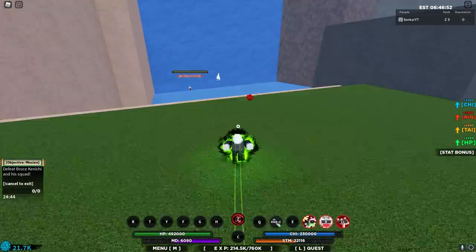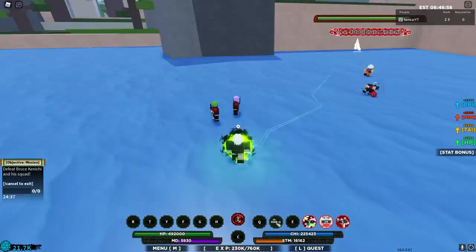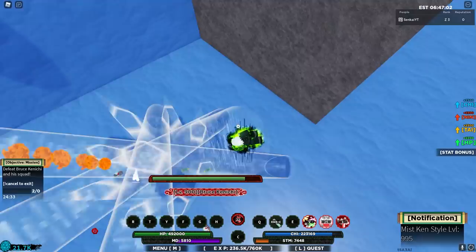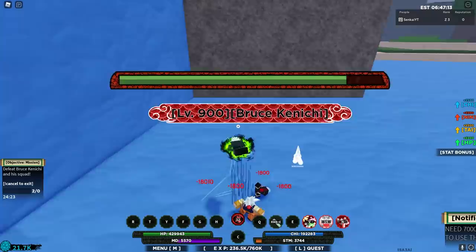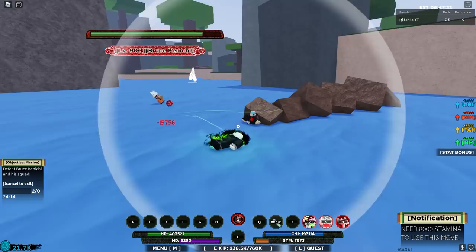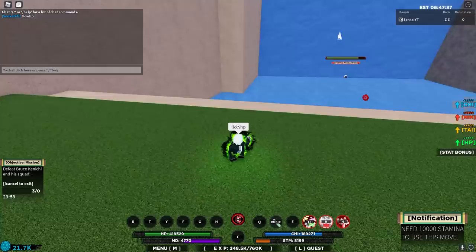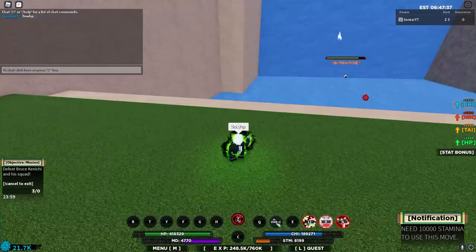Now I'm going to use the move I've been waiting to show you guys: exclamation point 'low hp.' Look at this damage — oh my gosh, insane damage! I already did like a fifth of his health already. This bloodline also has auto-dodge which is really cool. The stamina cost is 7,000 by the way, not chi — sorry about that. Now I'm going to use the low HP move: you type 'low hp' and once you do that it should activate.